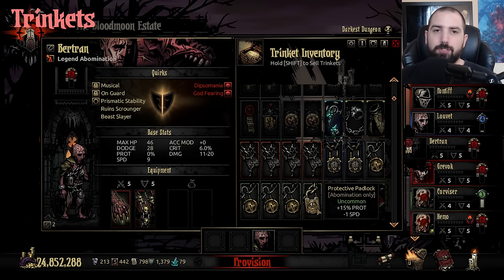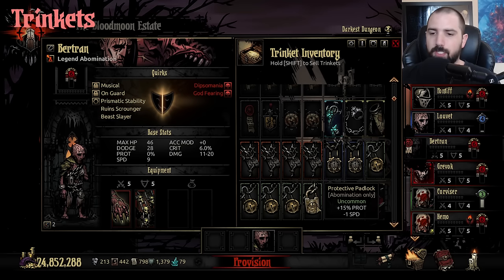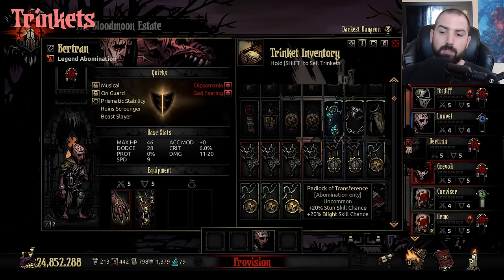Now Abomination's trinkets. His common one, Lock of Patience, is just plus 10 Virtue Chance — garbage, sell it every time you find it. Protective Padlock can be good if you have nothing else — 15 Prot's not bad since he's already super fast. Padlock of Transference is pretty much the one you want for this character: in my opinion human mode is his best mode and you get 20 Stun Chance and 20 Blight Chance with no downside. That's really nice to have. Green Trinkets aren't too rare, so you should be able to find this relatively early.